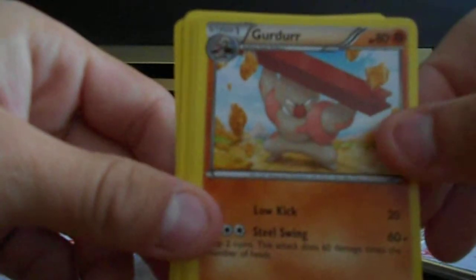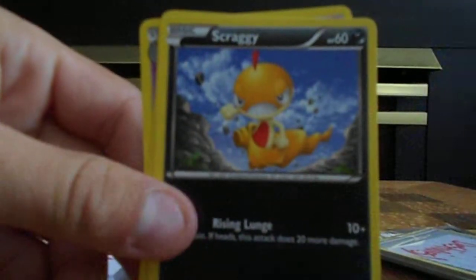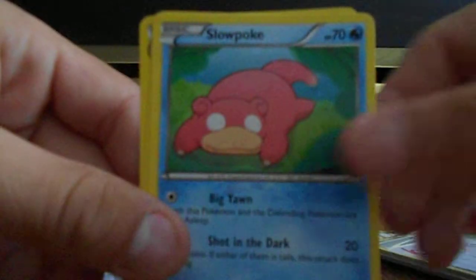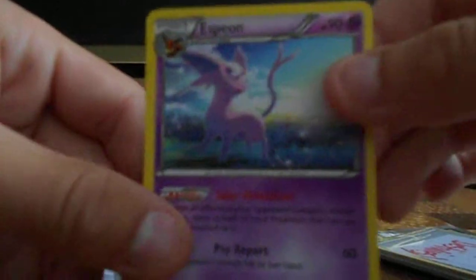Girder, Timburr, Scrafty, Scraggy, Slowpoke, Slowking, and then Espeon.